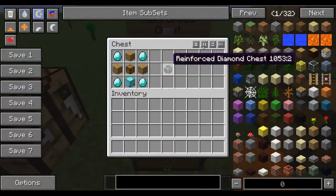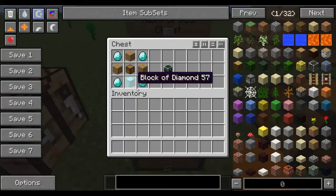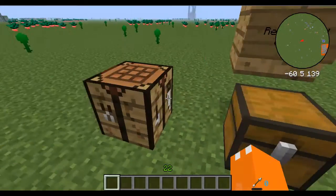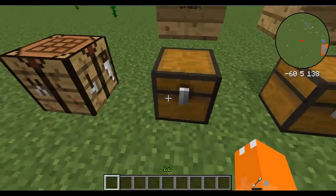The Reinforced Chest is made as so. It comes in Iron, Gold, Copper, and Emerald. They're all made the same way, except it would be Iron Block and Iron Ingot, or Gold Block and Gold Ingot, or Copper Ingot and Gold Ingot. The special thing about the Reinforced Chest is they don't take explosive damage, so a Meteor Shower or a Creeper would not explode them — they would still be intact.